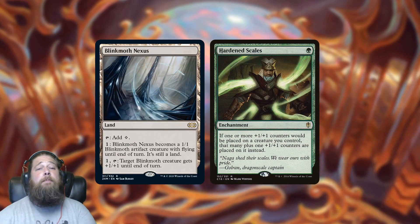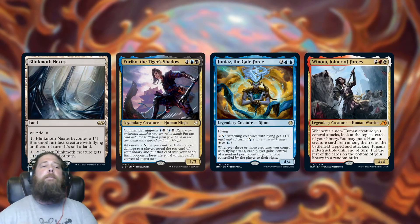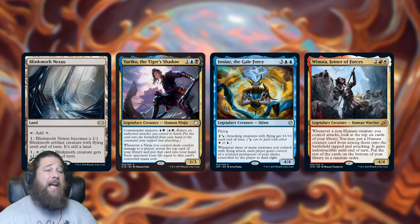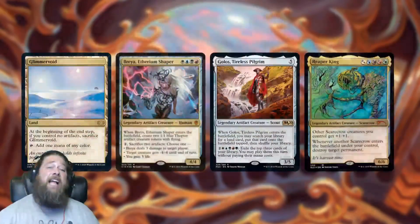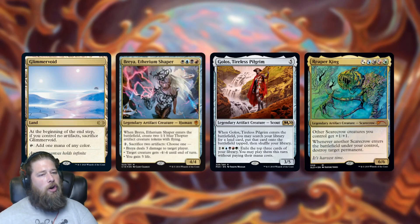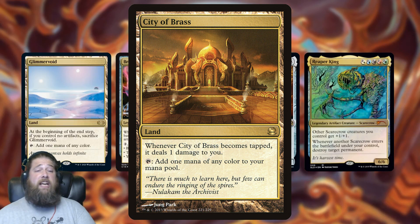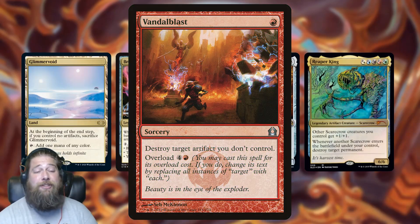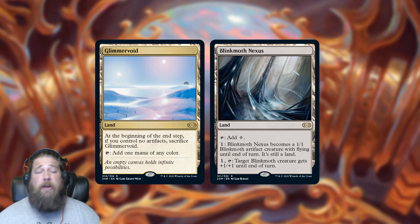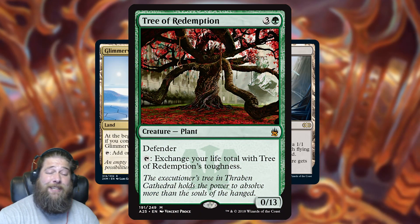They do see a little bit of play — Blinkmoth Nexus is part of the Hardened Scales deck, and in Commander it shows up regularly with decks that care about cheap creatures, like Yuriko needing Ninjutsu, or Winota needing non-human attackers. Blinkmoth is an easy addition there because it's a creature that doesn't actually cost you a creature slot — you play it as a land. Glimmer Void sees even less play, though it occasionally shows up in multi-color artifact Commander decks like Breya or Golos, since if you have an artifact on the battlefield you get a pain-free version of City of Brass. Not insane reprints, but four or five dollar rares — you're not going to be super disappointed to open one.